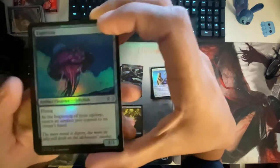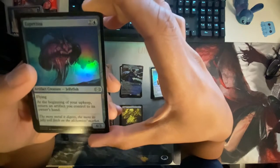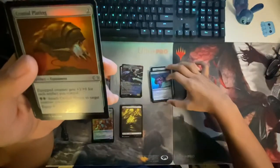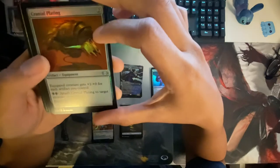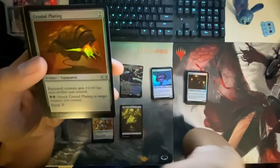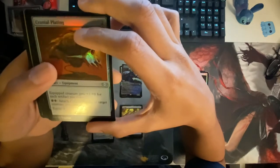What is this? A jellyfish — flying. At the beginning of your upkeep, return an artifact you control to its owner's hand. Cranial Plating — oh! Plus one for each artifact you control. Imagine having a bunch of Myrs out with artifacts — dang.